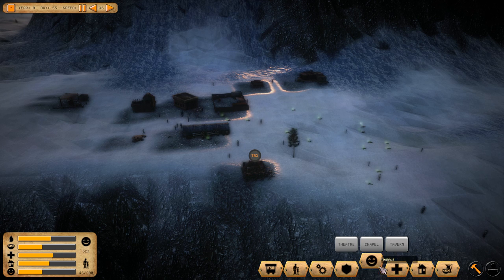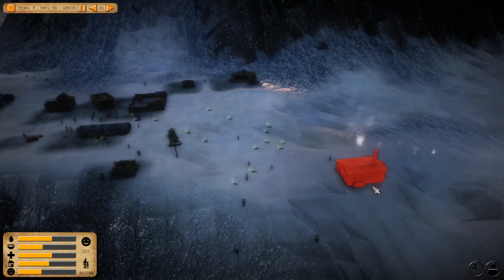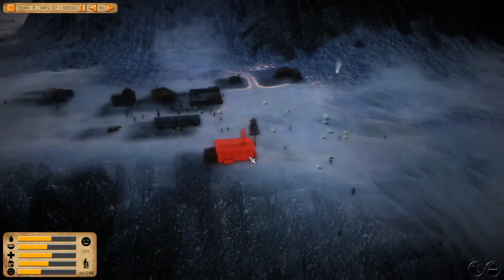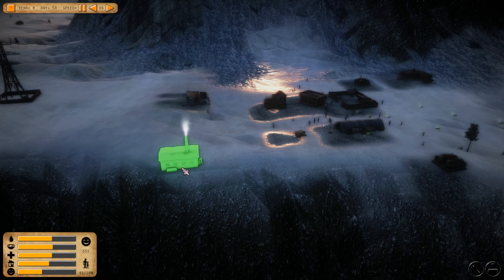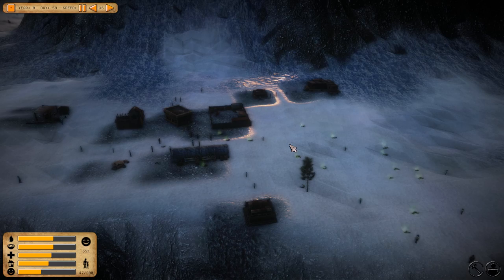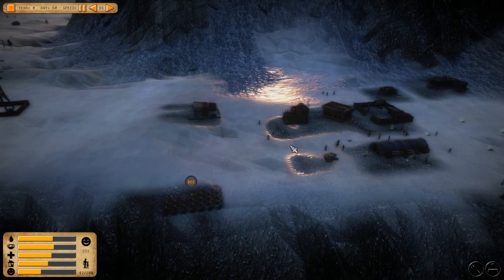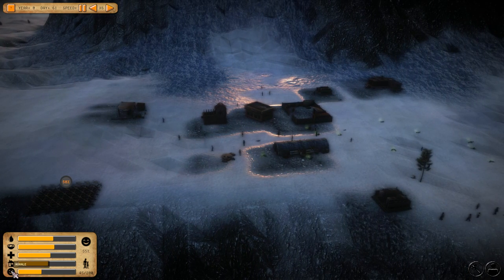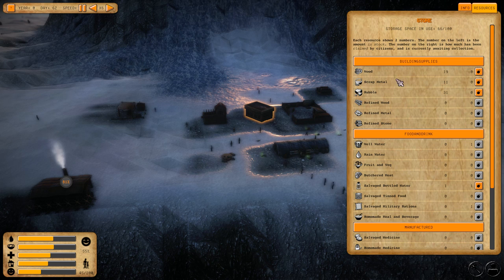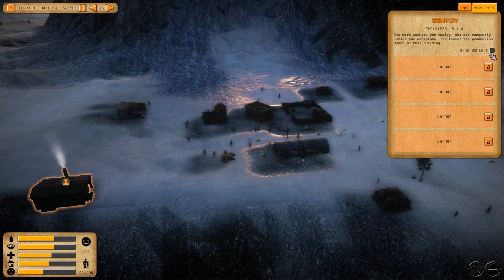We only have 41 people — we started with close to 60, and there are dead bodies everywhere. Let's build a crematory and put it a little further out. The first thing you see entering town is a crematory — I'll put it on the cliff, it's got the nicest view in all the town. I need to check my stats.